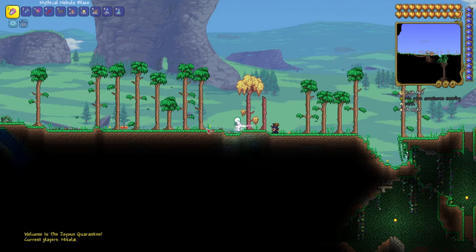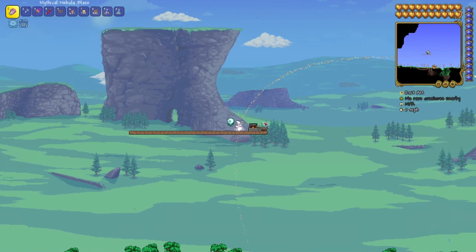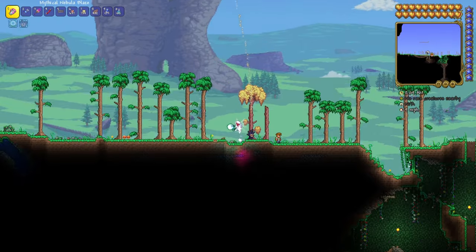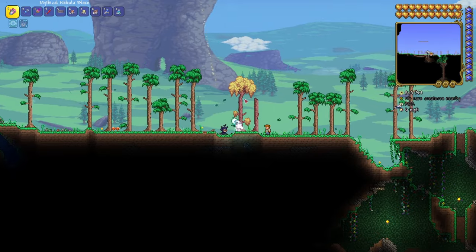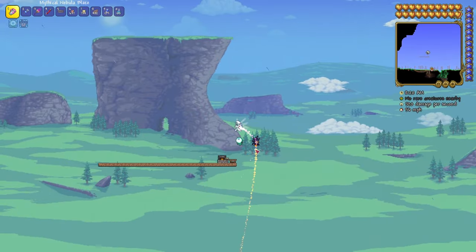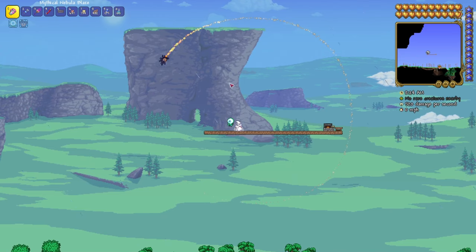Then you have to get some wood or any other block. I already prepared all the items, so for comfort build a platform just like me. You don't have to do it that high — this level is already good enough. Or you can just clear out trees and build it here, but it would be ideal if it's high up above.